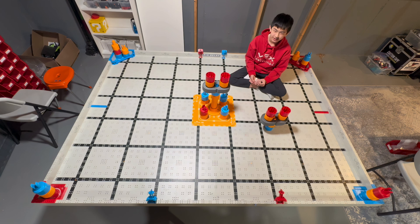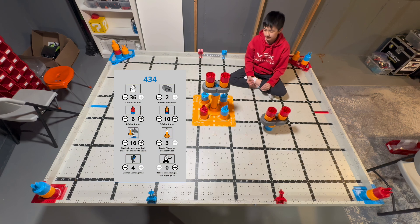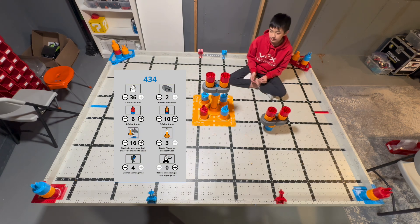As you can see here, this is our first strategy, which we believe to be much harder than the second one, because it requires much more complex mechanisms to put three color stacks on the beams. This strategy uses a combination of three and two color stacks, but a lot of the points come from the beams.